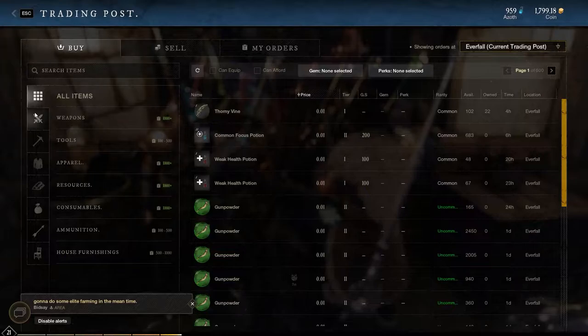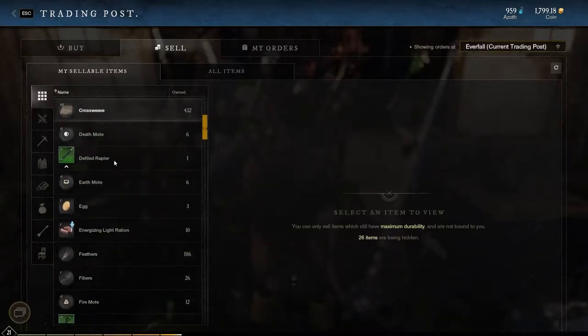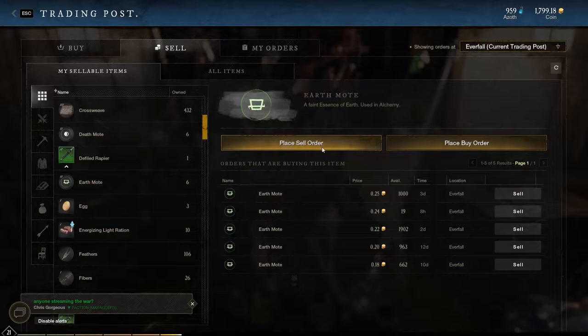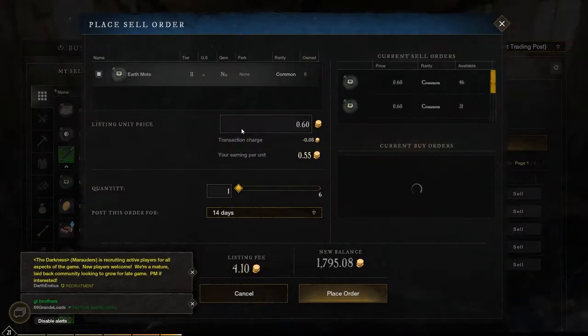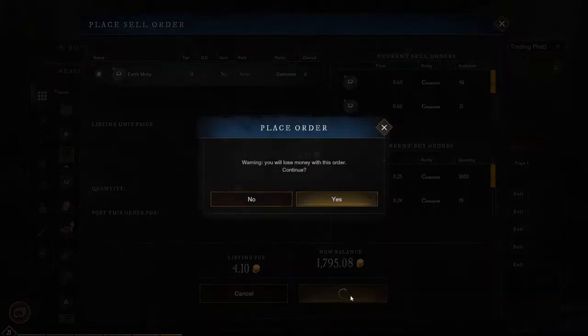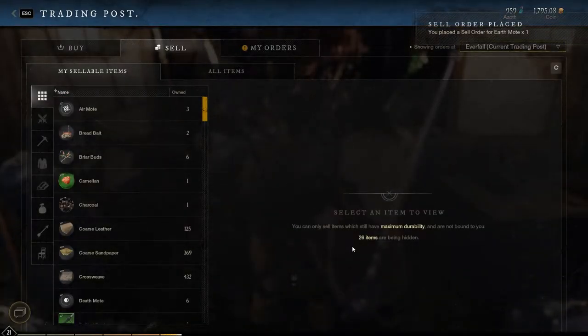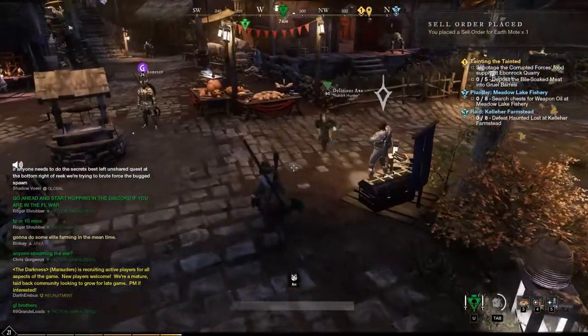Now let's take a look at what I have here. I've got a whole bunch of stuff I'm going to be selling. I've got six of these earth motes. What you do is you place a sell order — it doesn't matter what it is. I'm going to place the sell order. Now I'm going to transfer down to Winsworth and show you how this works.